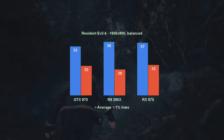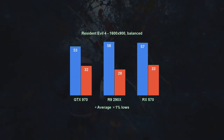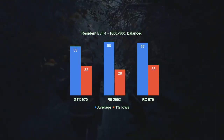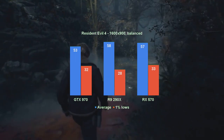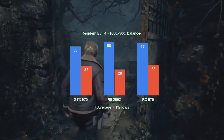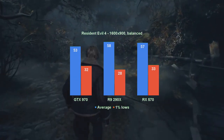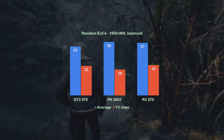However, dropping the resolution to 1600x900 makes life a lot easier for the first two cards, who now average 53 and 58 fps respectively, with 1% lows of 32 and 28 respectively. As for the RX 570, with an average of 57 and 1% lows of 32, the game experience is firmly planted in the enjoyable territory.